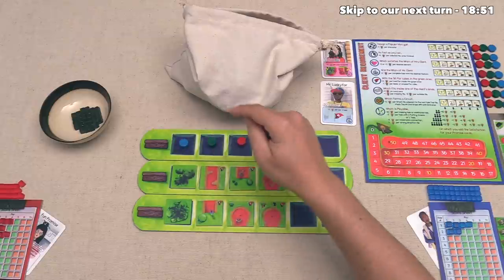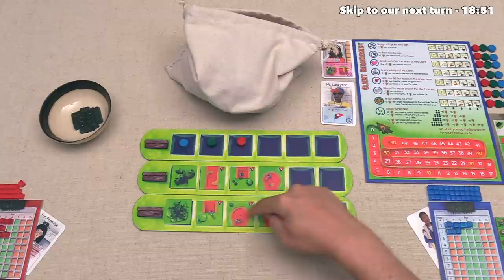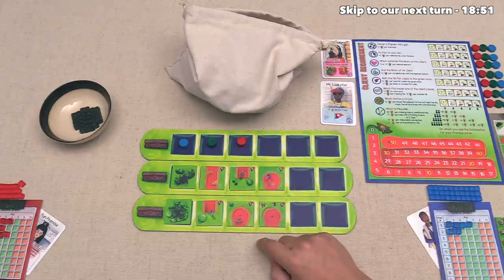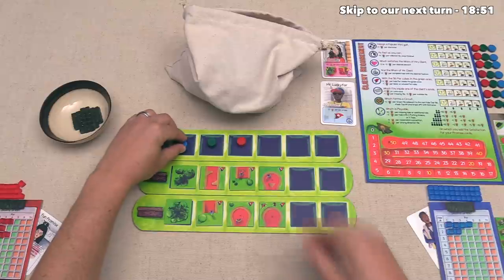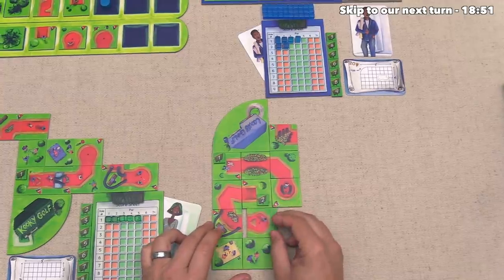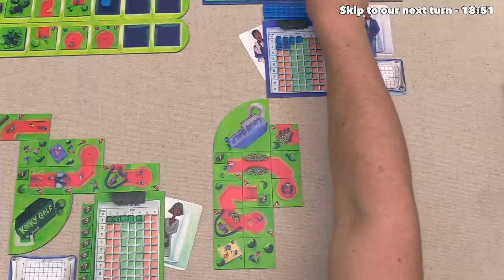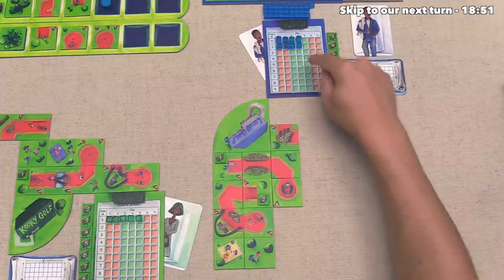The blue player can go, but before they take their turn, I just want to point out that two par one putting greens just showed up. So we really want to pick up one of these — this one in particular, because it has two people. After considering their options, they would like to pick up this putting green because that is going to fit really nicely over here to finish up their second hole. That adds one popularity and two par. So when they add that two par, you'll notice it looks like both of their holes so far are completed with a par four.